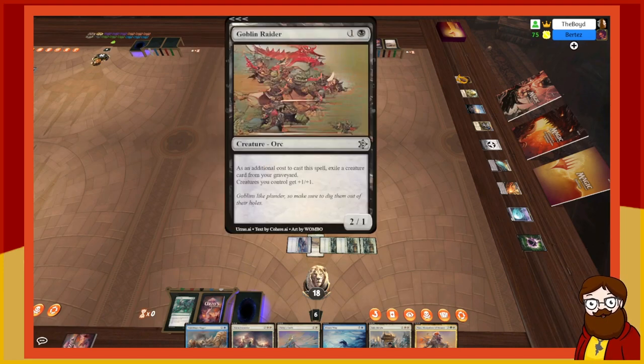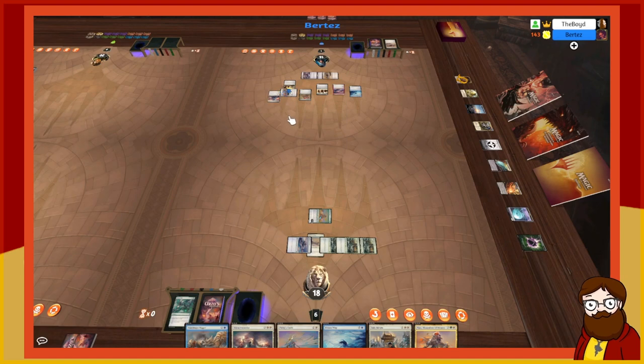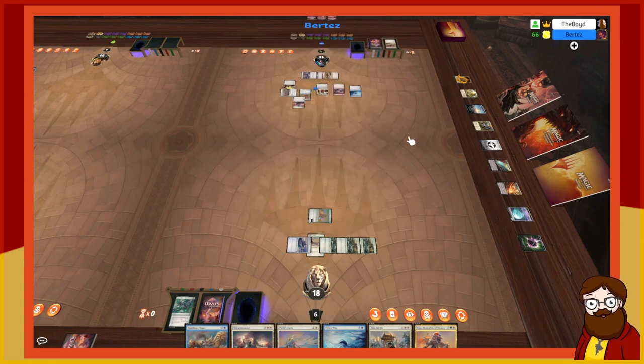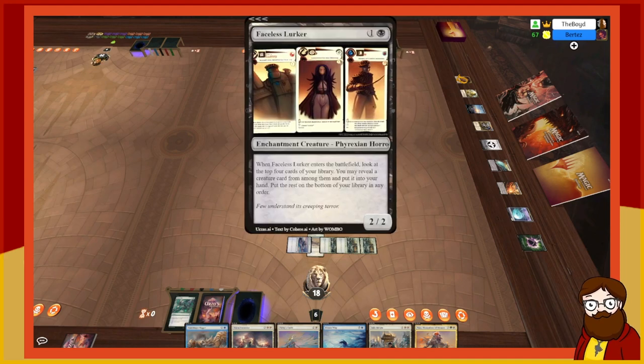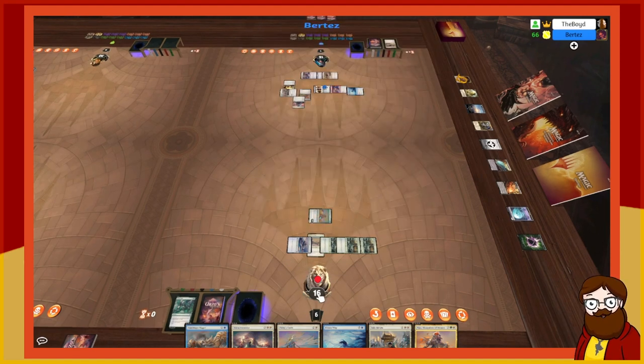I tap one to play Staff of Valor — one-mana equipment, equip for one, gives plus one/plus one and first strike — punishing last game. I equip it to the Goblin Raider. It can't attack this turn. I swing with everything else — five plus three is eight damage. You take eight and go down to 10. That's brutal.